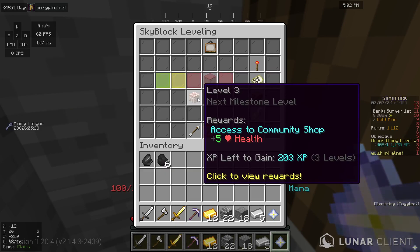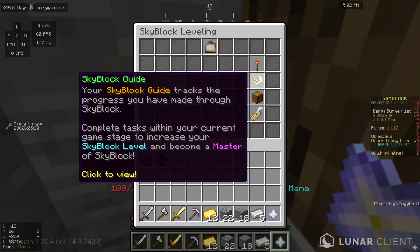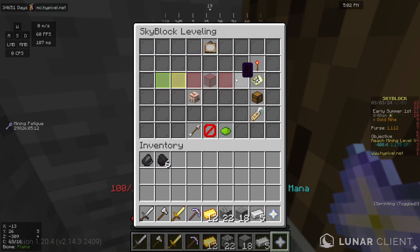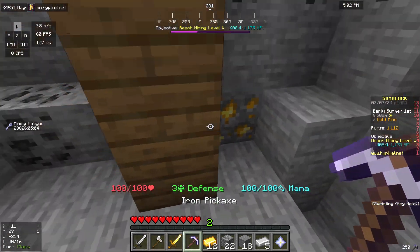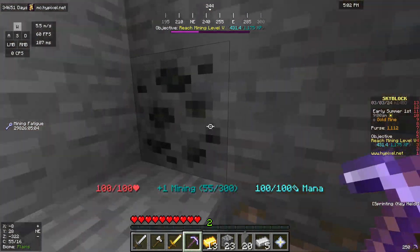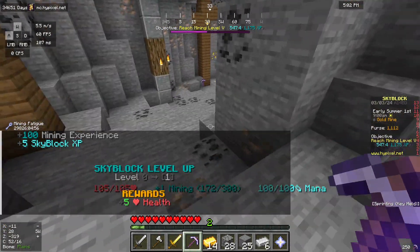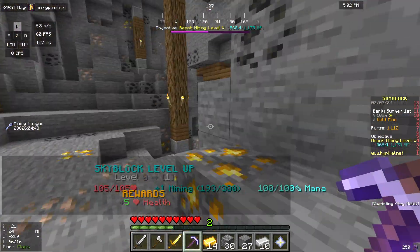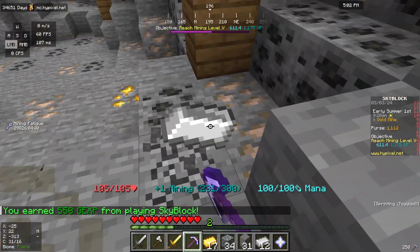If you look in here you can see my scrupulous level — I'm level zero, pretty close to leveling up. That gives me plus five health. Further on you get access to the bazaar which allows you to sell stuff in bulk and much easier for more money — it just makes life a lot easier. And at level six you do get auto pickup. There we go — that's scrupulous level up to level one, which gives me five more health. I'm at 105 health, which is a lot better than before.